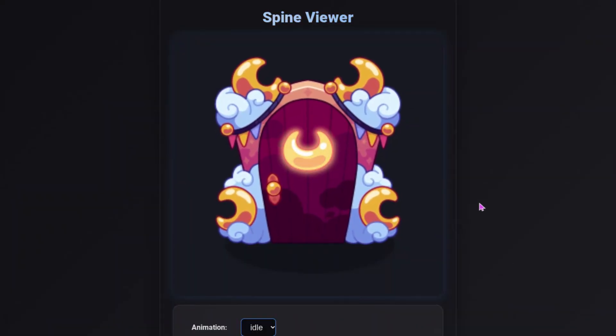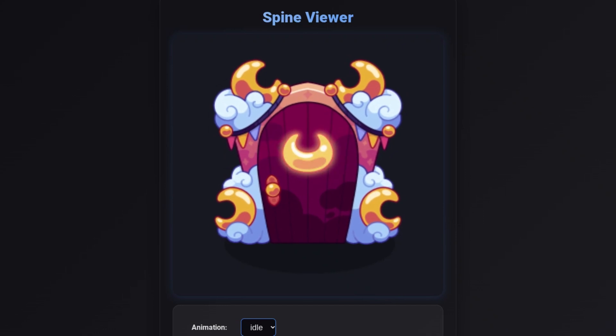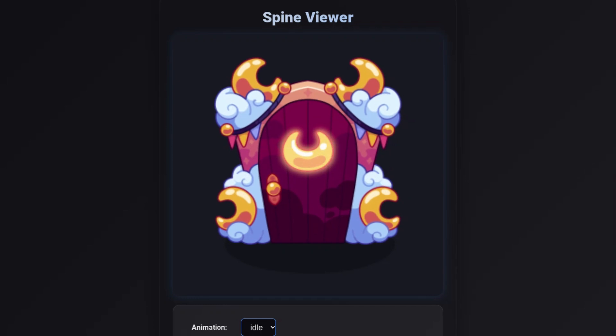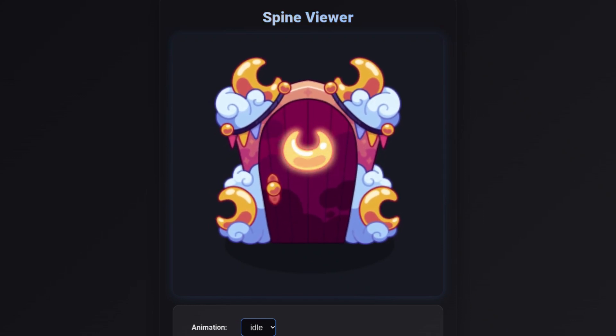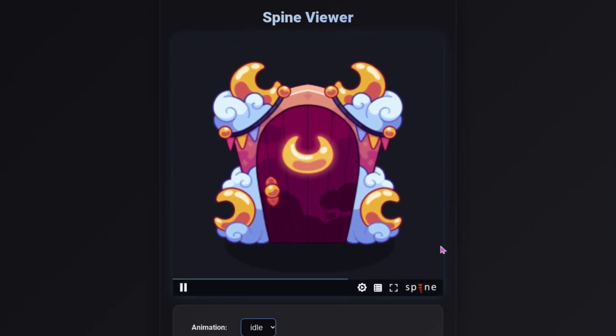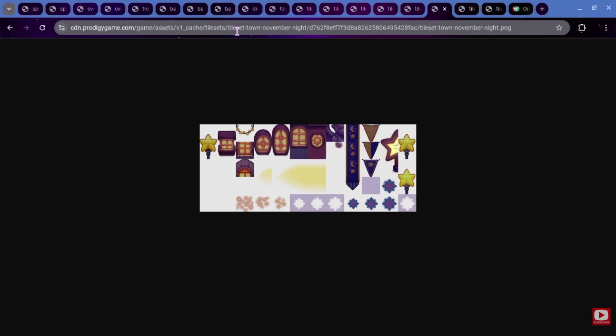For this moon event that we're going to be having, it could sort of maybe be a redo of Starlight Festival in a way. We did have some leaks, probably in October, where they updated Starlight Festival — they added stuff into the assets that were basically Starlight Festival but a darker theme. Maybe we could be seeing that in this festival, and it could be called Moonlight Festival or something. We got this new thing called Tileset Town November Night — obviously it didn't come out in November, but it's basically Starlight Festival with a darker night theme. I think this could possibly be what we see for this moon festival, or maybe it's supposed to be a New Year's festival.